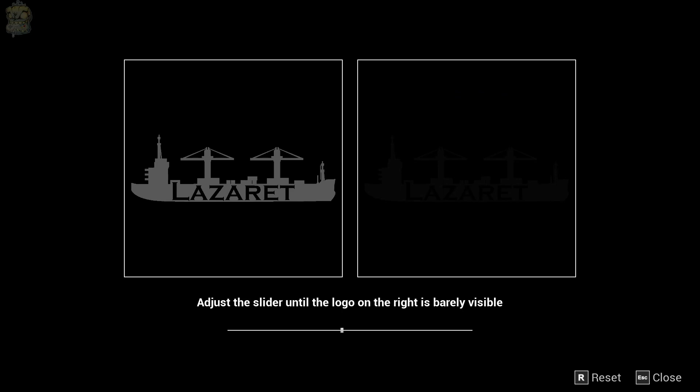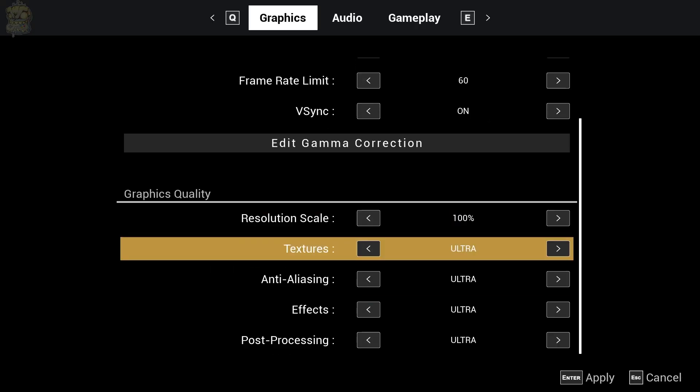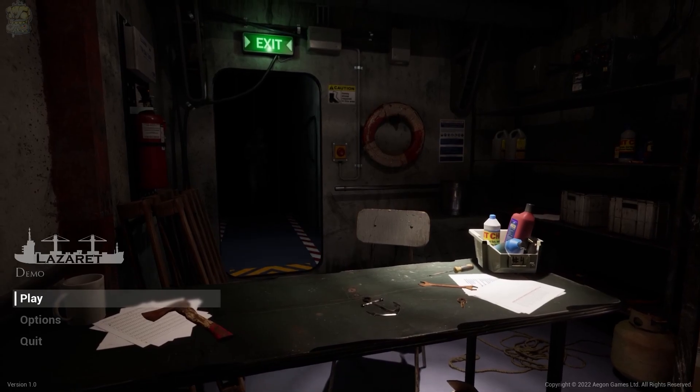For gamma correction, the logo on the right should be barely visible — yeah, I think it's barely visible, we're okay. Now let's start and see if this is any good. Let's dive into Lazarette — I guess that's the name of the ship.